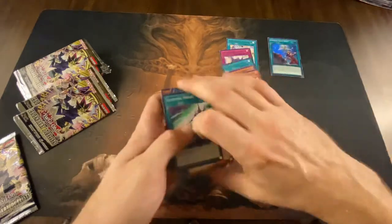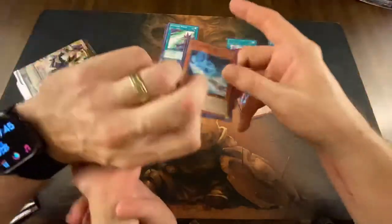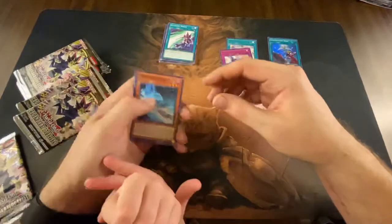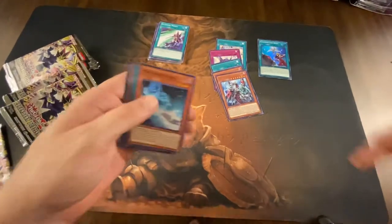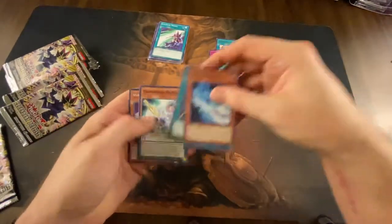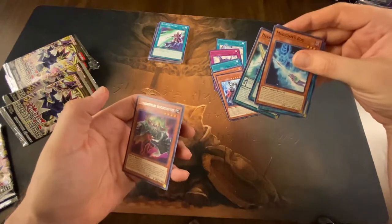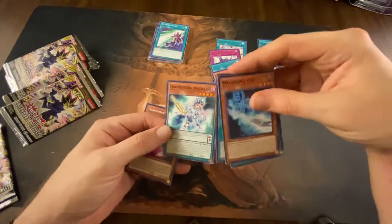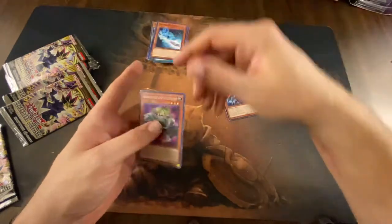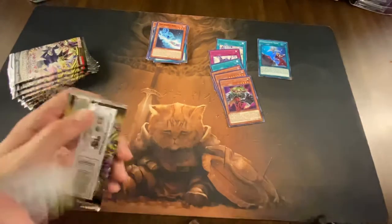All right, so that's our first super rare — Generation Next. See what the Monk got here — Dwarf Go Go Go Love! Love that — that is a very interesting named card. Put that right there, and that's trash. Be careful opening them, please.